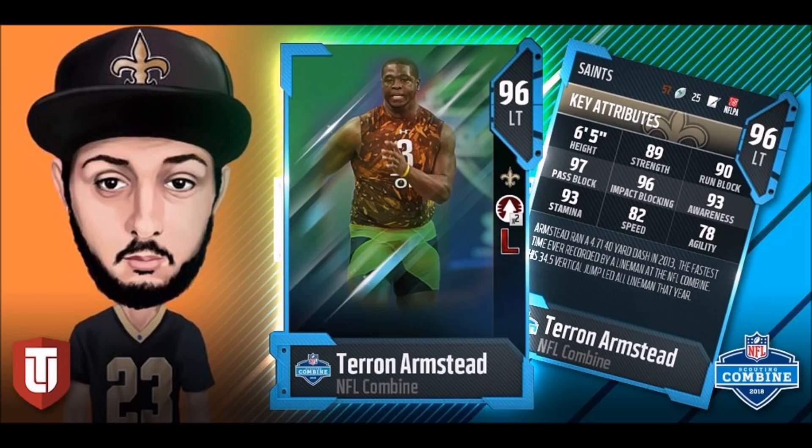You can see I got Terron Armstead since I am a Saints fan. A heck of a pass blocker — his run block's a little weak, but somebody I would use because I don't really run the ball that much anymore. He does have the Lead the Way chemistry, which can help in the run game, but this is probably the most tame card of the ones that were revealed.